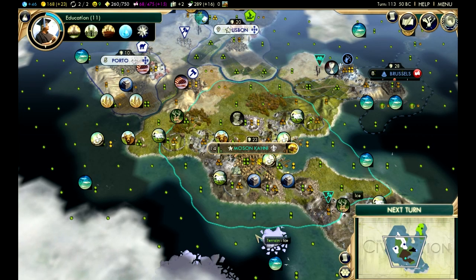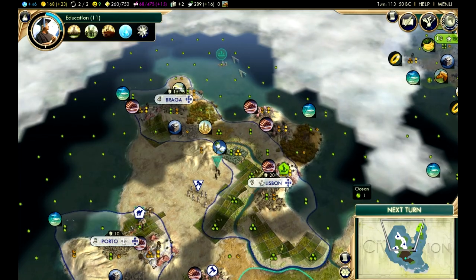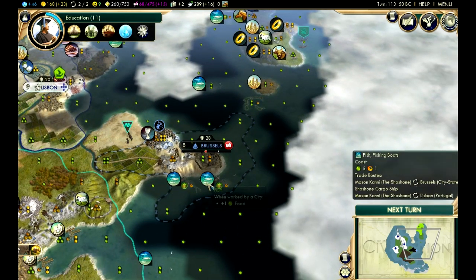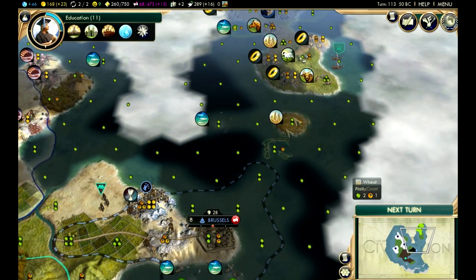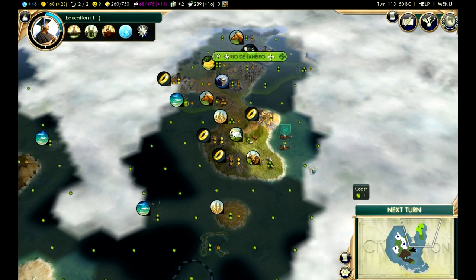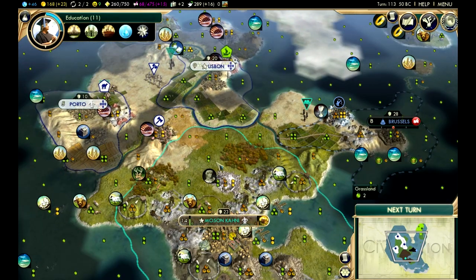Welcome back, it's Chief Soaring Eagle Superb Man here, ruler of the Shoshone realm. We're back to continue our civilization. In the last video we did some more exploring with our trireme and our scout. We figured out that the continent of Brazil — we can get to it from the coast that goes along Brussels. There's a little gap we can get through, and we have our scout all the way up there, opening up a few opportunities.